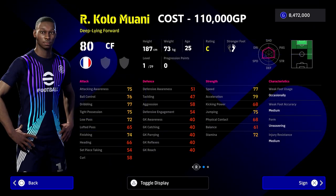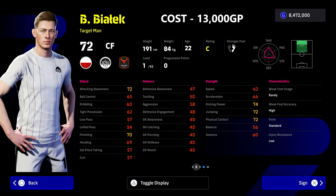Next up we have Kolo Muani. This guy is more than double - nearly triple the price at 110,000 GP. The reason why he's probably seventh on the list is because he's a deep line forward - it's a difficult play style compared to gold poacher or fox in the box. There is a bit more to train with him, but he's definitely a brilliant option if you want a top class striker.